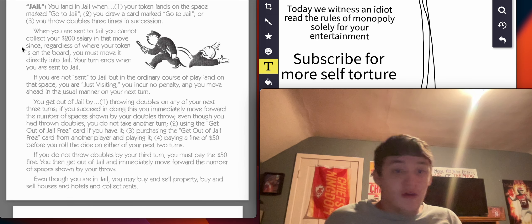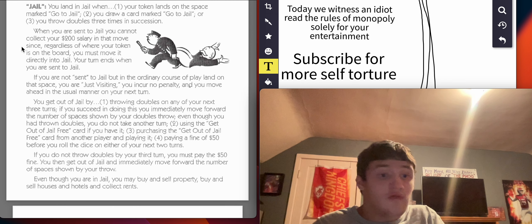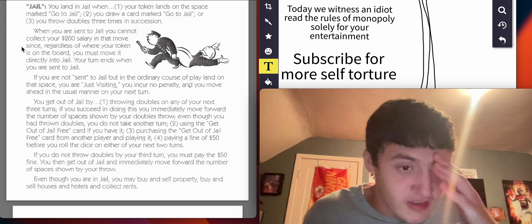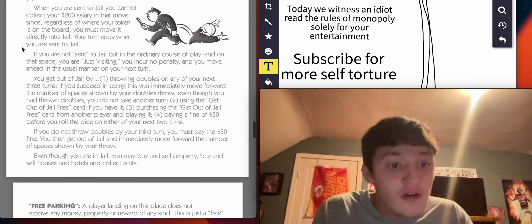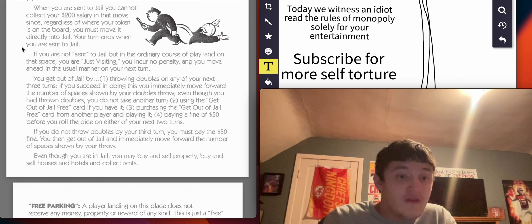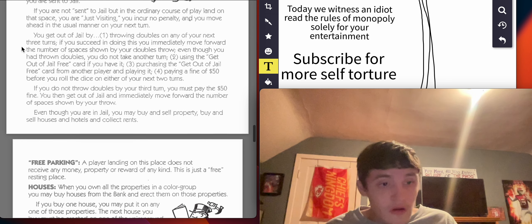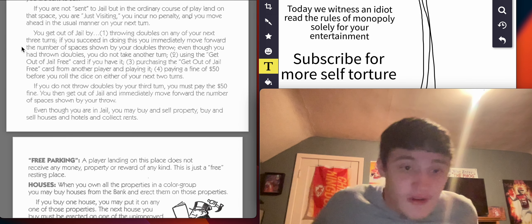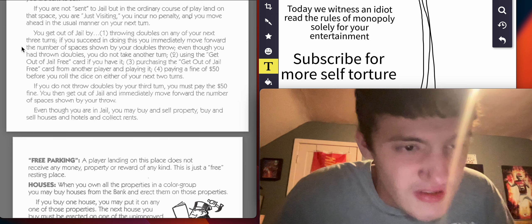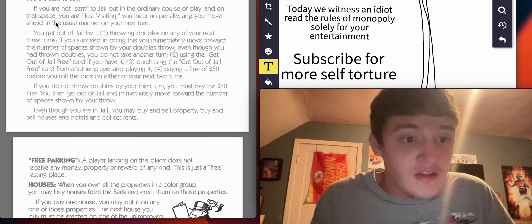Jail: you land in jail when — one, your token lands on the space marked Go to Jail; two, you draw a card marked Go to Jail; or three, you throw doubles three times in succession. When you are sent to jail, you cannot collect your $200 salary regardless of where your token is on the board — you must move it directly into jail. Your turn ends when you are sent to jail. If you are not sent to jail and land on that space, you are just visiting — you incur no penalty and move ahead in the usual manner on your next turn.